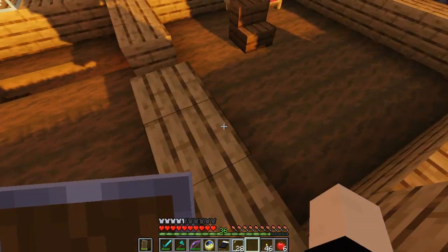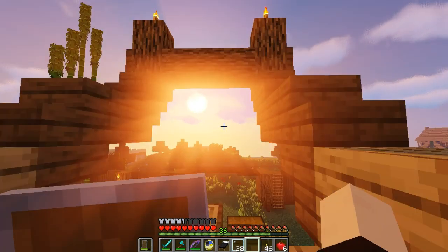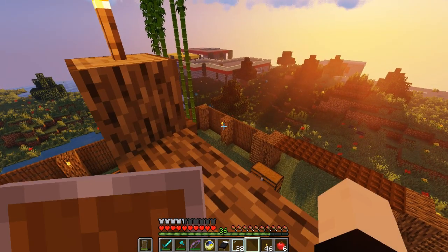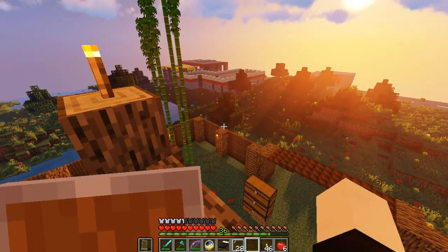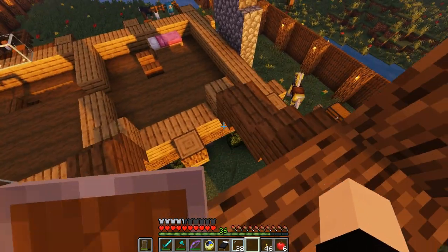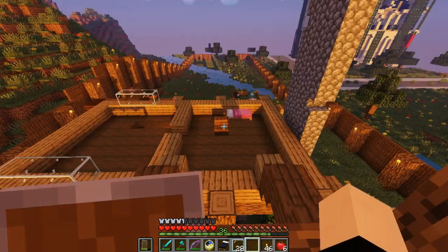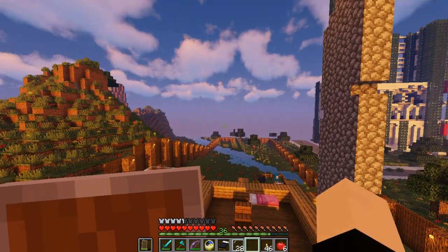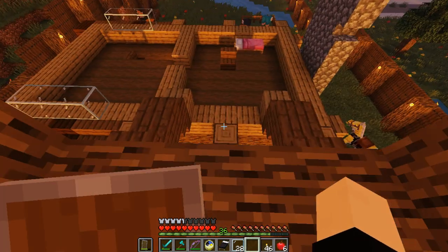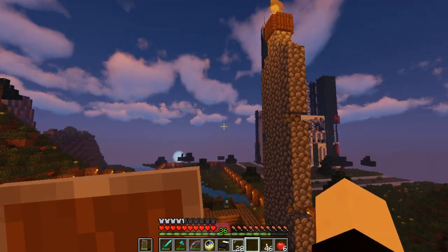I also built this wall here to show where this room is going to be - this is going to be the bedroom. This is going to be a balcony. This bit is basically going to be level with the third floor - the attic, or the loft, whatever you call it. It's going to be a room, not specifically storage, although there is going to be a little bit of storage up there.